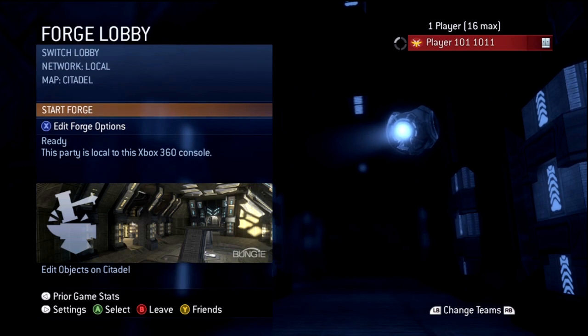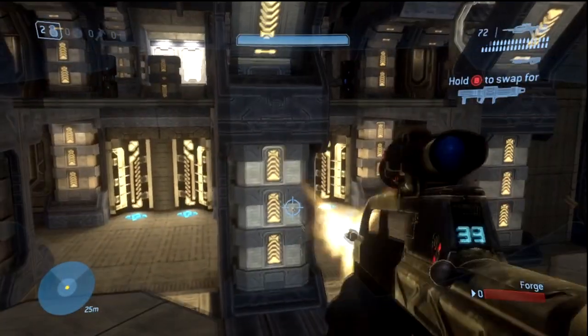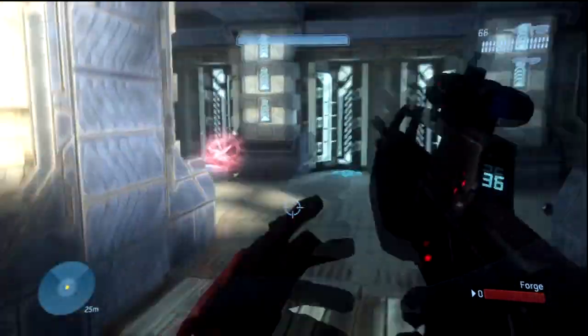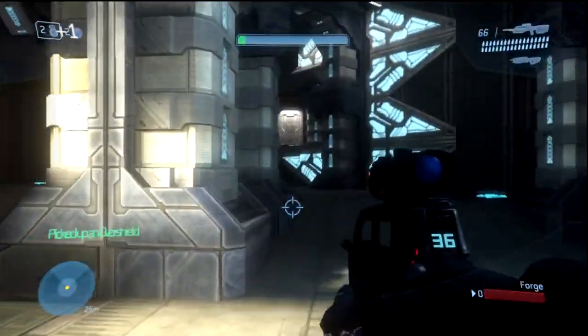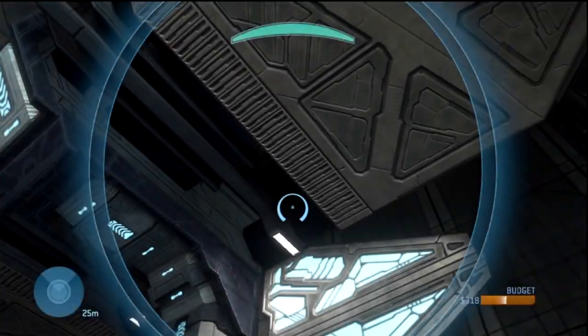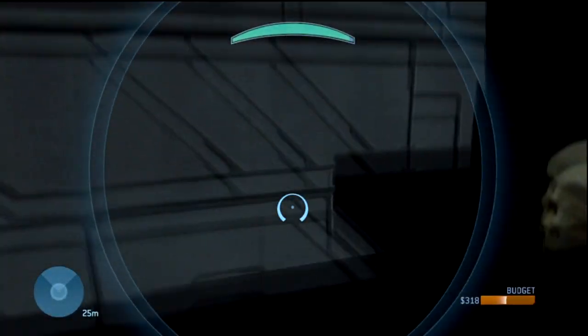Before you fall to your death. And the last one is Citadel. For Citadel, just spawn in and go to the middle. There's a light side which is red and there is a dark side which is blue. Go to the blue side to the over shield, turn left, and up there where I'm shooting you will find the Citadel skull.